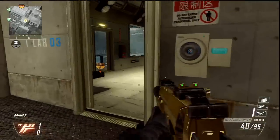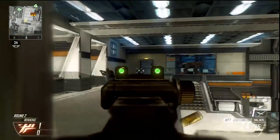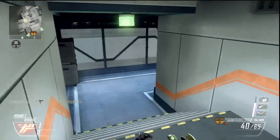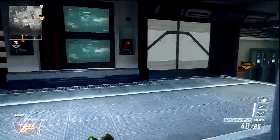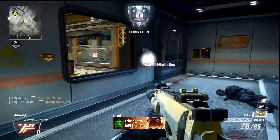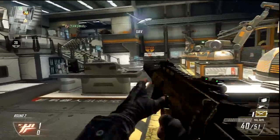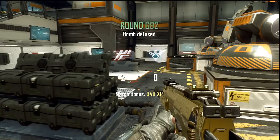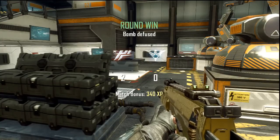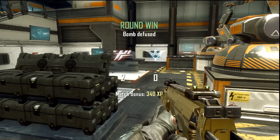So we're going forward, bomb's planted. Obviously I want to be cautious here — I don't want to just rush in. Take the outside. Now before I go down there, obviously there's still another person alive, so rather than rush in there and get killed, I search down here. And then we of course have our teammate defusing — round over. We're going into the third one.